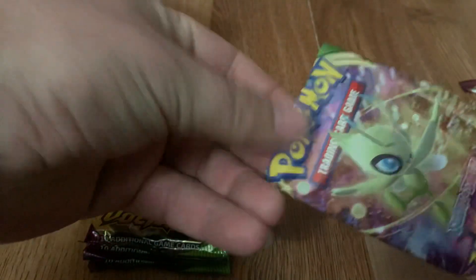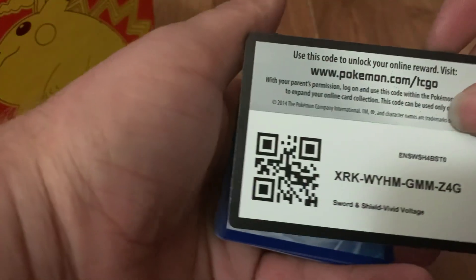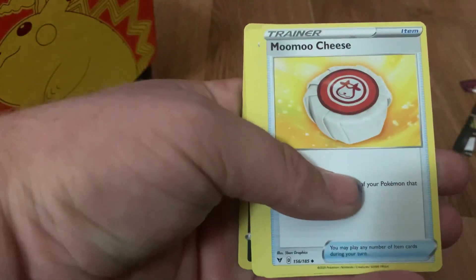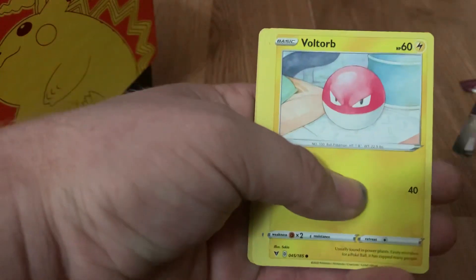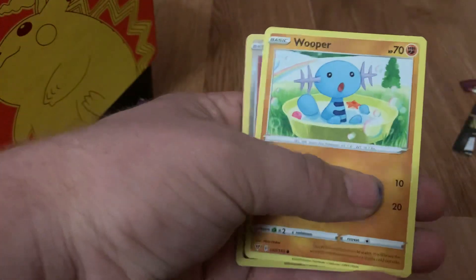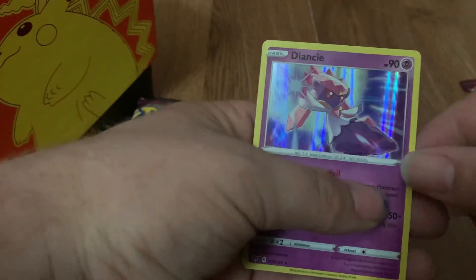Pack number five. Grass Energy, Moo Moo Cheese — okay, that sounds delicious. Thwackey, Ferrothorn, Voltorb, Rockruff, Taillow, Yanma, Wooper — ooh, Shiny Poochyena, and a Diancie. Getting lots of Legendaries.